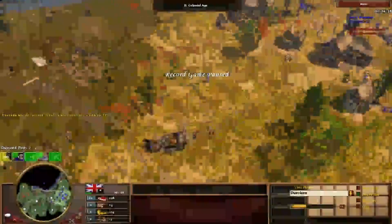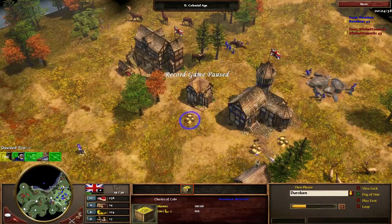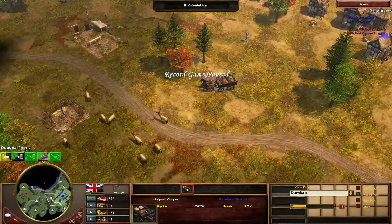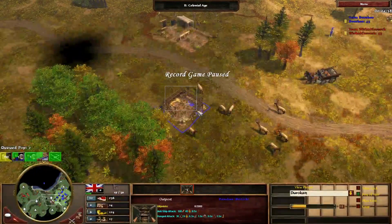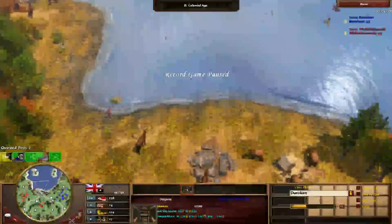Let's stop here because now we have some decisions to make. Steel traps are in queue, which is good — that should definitely be in queue. You should definitely be gathering up this coin; there's no reason to let it sit this long. The reason you're letting it sit is you don't have a military building. I'll touch on that in a moment. This outpost wagon — I'm not a big fan of this position, to be perfectly honest.